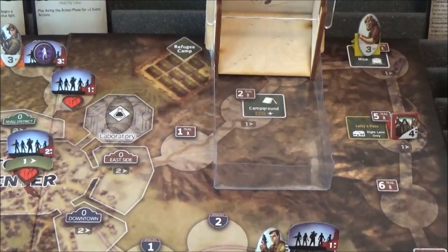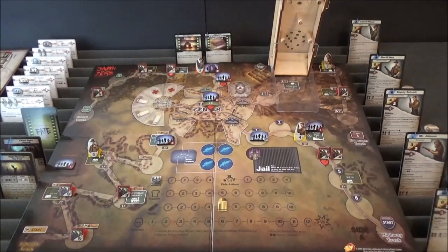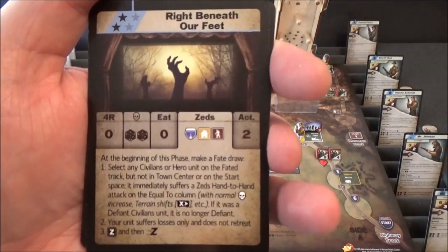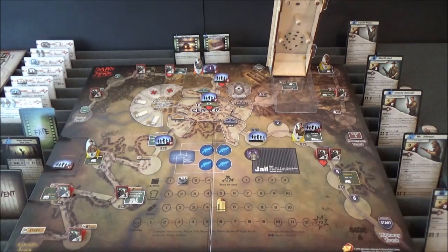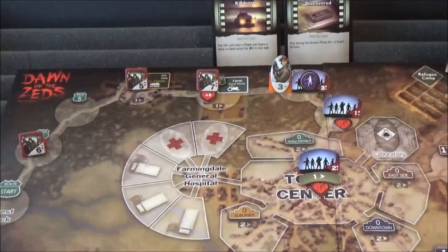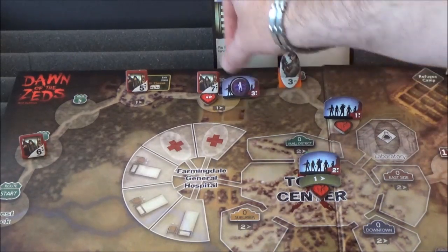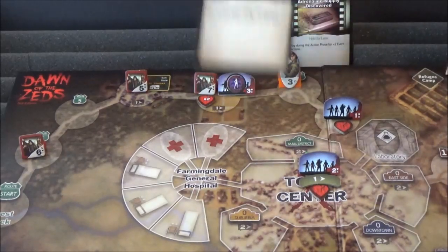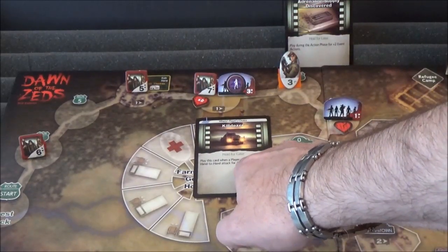Let's get into the action phase. We get two event actions — that's cool. Let's get on to the forest track. The Furies are going to do correctly what they did incorrectly last time — they're going to climb in the Killdozer and attack. They don't like being beaten, so they're moving back to the farm and taking the Killdozer with them. This time they are attacking, so they can use it.